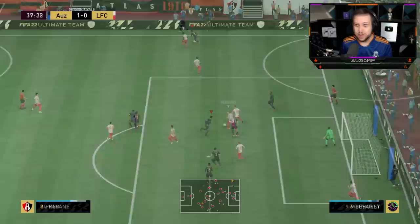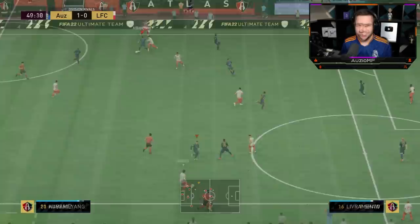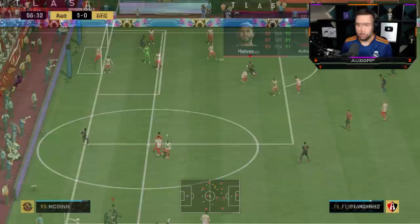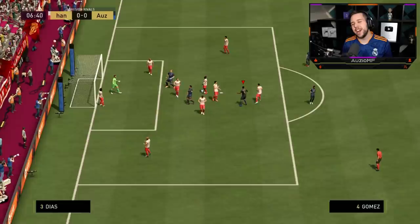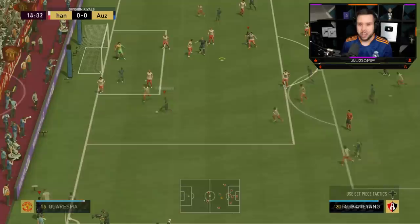I need to switch to Gomez here — he's got around Varane. We're going to go for the slide tackle, take the risk — and it's a perfect slide tackle. Gomez, can you step there? Unfortunately we couldn't get out fast enough, but look at that reach and that possession-based interception. I switch it to Aubameyang and hope Gomez is in the box, but he wasn't inside the box. That's a good through ball in behind — I switch to Gomez and that's a good tackle.